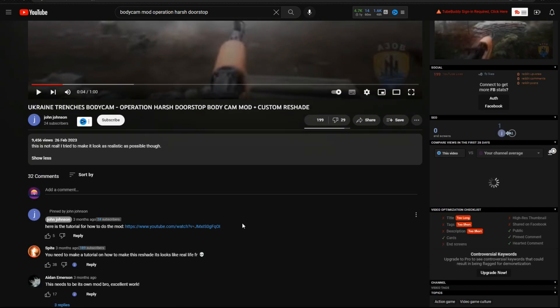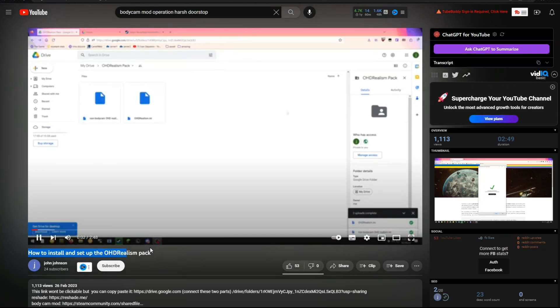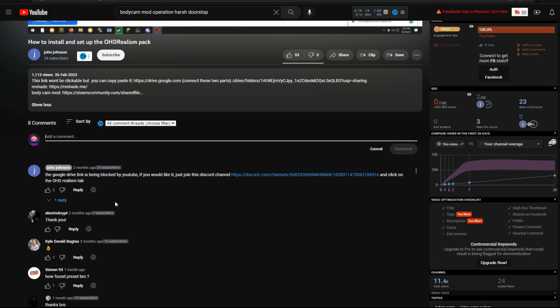Thankfully, he also made a tutorial on how to do this. You just go over to the Discord server linked in his description, copy and paste everything where it should be, download the shaders client and everything, then open up Operational Store Stop, press the home key, and go to realism.ini — and voila, you have this whole new shader and graphics mod.